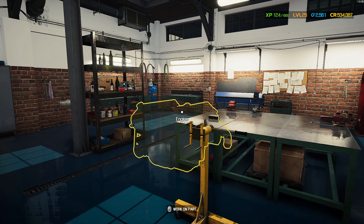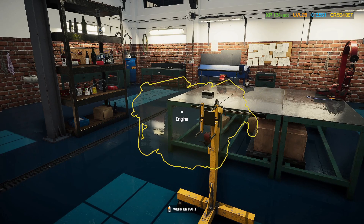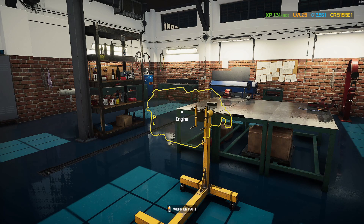The engine has been fully stripped — every part is gone, you can basically see the outline. Let's build this engine back up. First we're gonna repair a lot of parts, and I won't bother you with that detail. The next day we're back: I bought all the parts for the car — most of them, I'll probably still need a few more. I got the engine parts and also upgraded parts, including upgraded turbos, so we're definitely gonna make some real power.